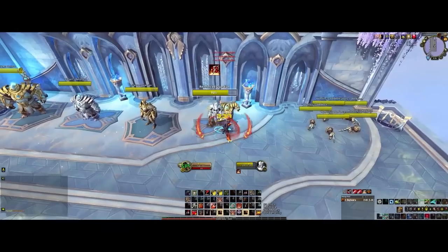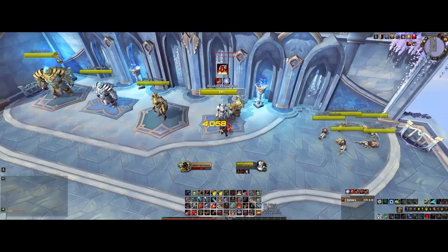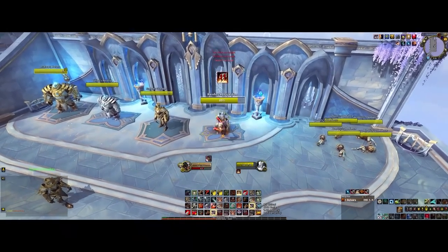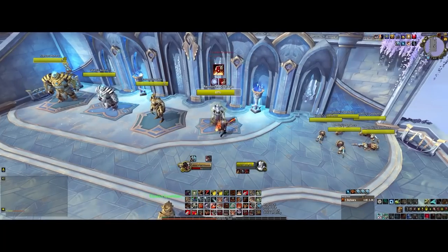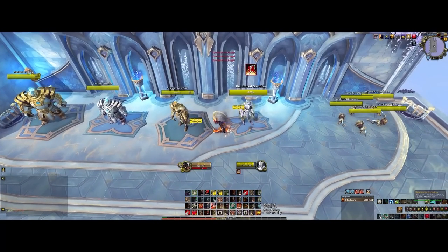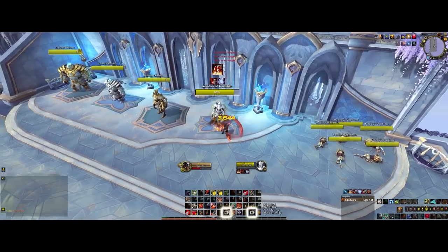If you ever get those Sudden Death procs to Execute, go for it. If you have already pressed Bloodthirst and Raging Blow and don't have any other buttons to press, that's a fine time to Whirlwind for rage management and rage generation, or a great chance to refresh your Hamstring on a target. Building rage with Bloodthirst and Raging Blow, spending rage with Rampage, slowing with Hamstring, using your Execute procs when they're available — pretty much the name of the game. Your rotation is not real complicated. If the Hamstring is up and you don't have enough rage to Rampage and none of your abilities are off cooldown, you can press one Whirlwind to generate some rage and do a little damage while cleaving your attacks.